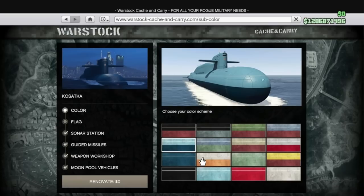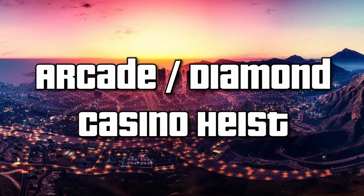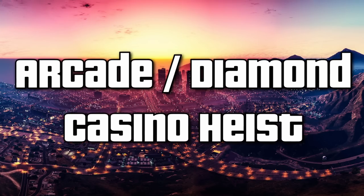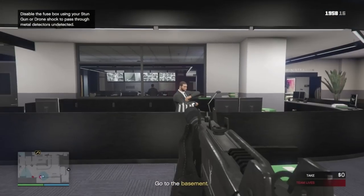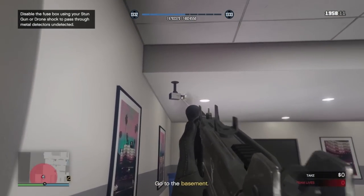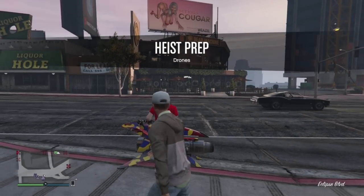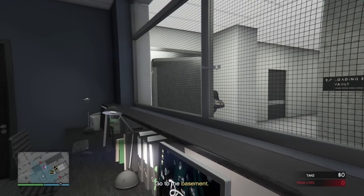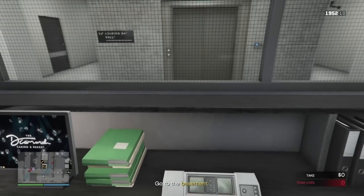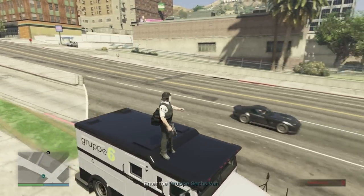To be able to start a Cayo Perico heist you first need to visit Mini Madrazo at the Casino's nightclub, then get yourself a Kosatka with a starting price of 2.2 million dollars. I kind of glossed over the arcade and casino heists in last year's guide, but these have since made a resurgence after the cooldown nerf on the Cayo Perico heist. Doing the casino heist preps is doable as a solo player but you'll need an extra player for the finale. On a normal playthrough your average player should have the relevant preps completed in about 40 minutes.